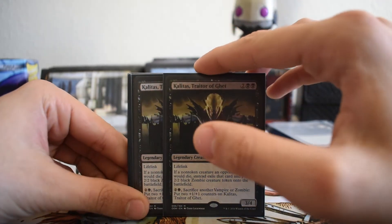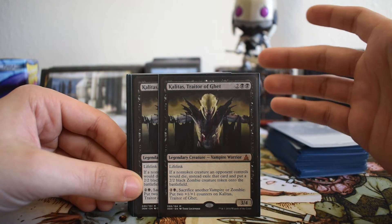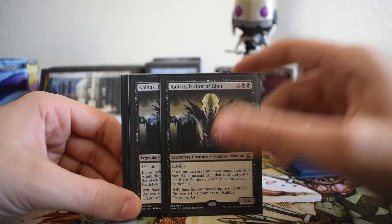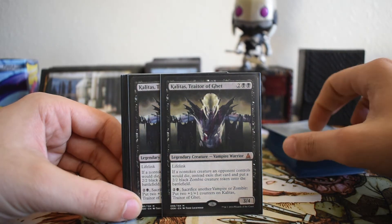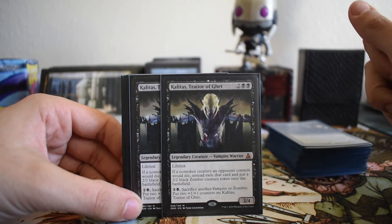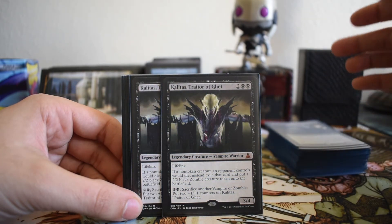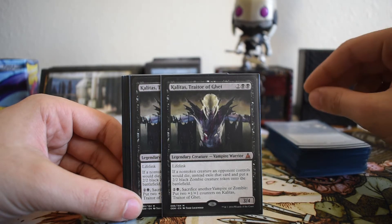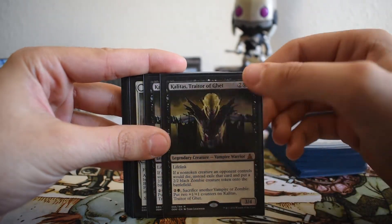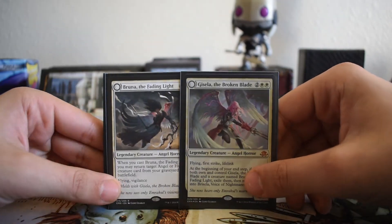I have two copies of Kalitas, Traitor of Ghet. If you're running black, you're more than likely running Kalitas. The fact that Kalitas essentially packs on to every single one of our removal spells — exile a target creature and get a 2/2 Zombie token — is just great. It's also got a decent body, can block, and has lifelink, which helps us stay alive. The sacrifice ability can trigger revolt on Fatal Push and can help flip Avacyn.